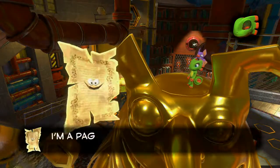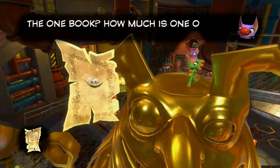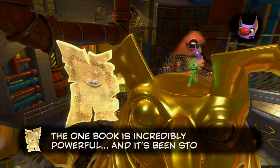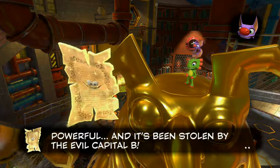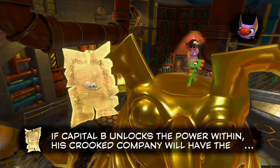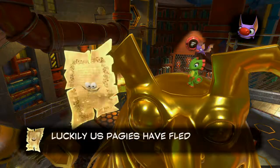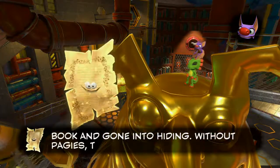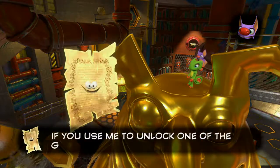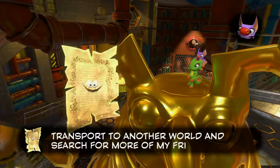Hello there, who might you be? 'I'm a Pagey. I live inside the all-powerful One Book.' How much is one of these worth? 'The One Book is incredibly powerful and it's been stolen by the evil Capital B. If Capital B unlocks the power within, his crooked company will have the power to rewrite the universe. Luckily us Pages have fled the One Book and gone into hiding — without pages the One Book is just an empty shell.'